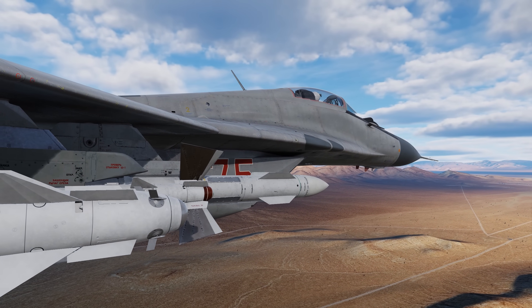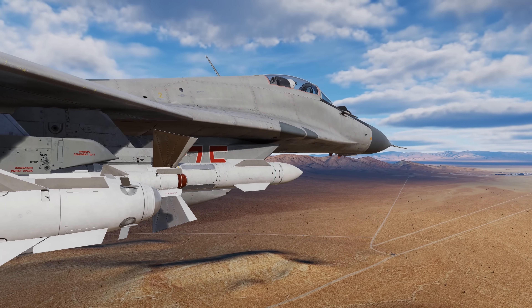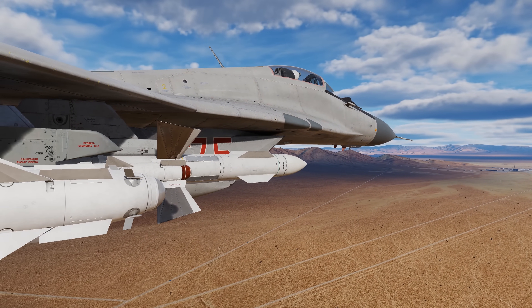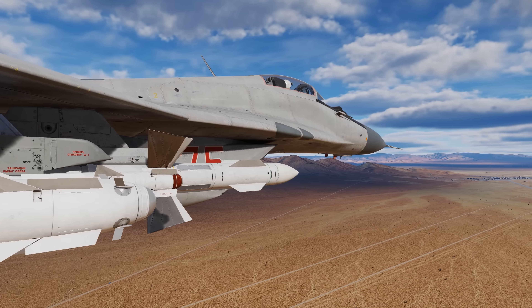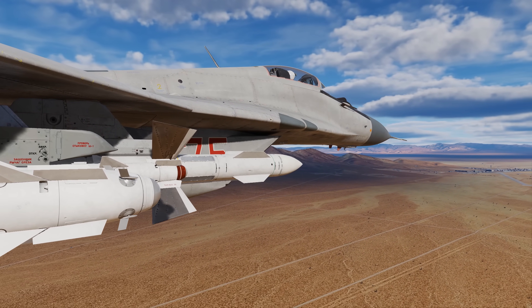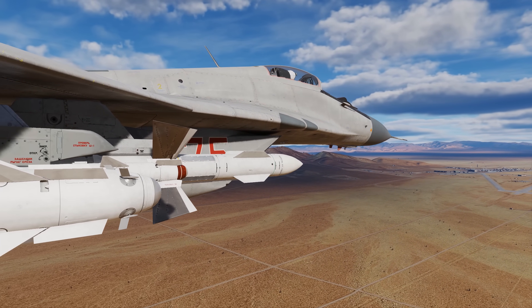The automatic program library, which is the default, has its library generated automatically based on the threat radars in the mission. These radars are then assigned to the appropriate threat types. Radars operating at a frequency outside the SPO-15 LM's detection capability are not included in the program library.